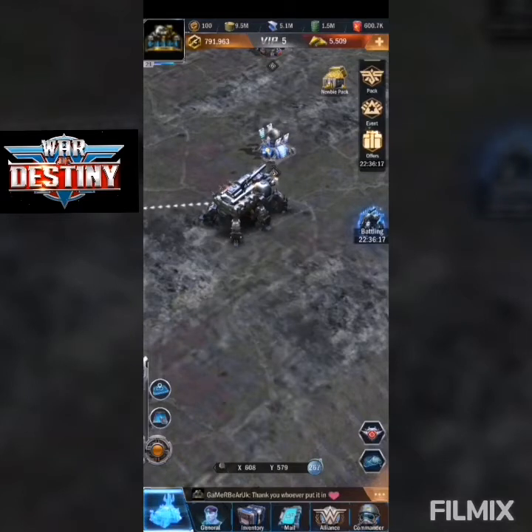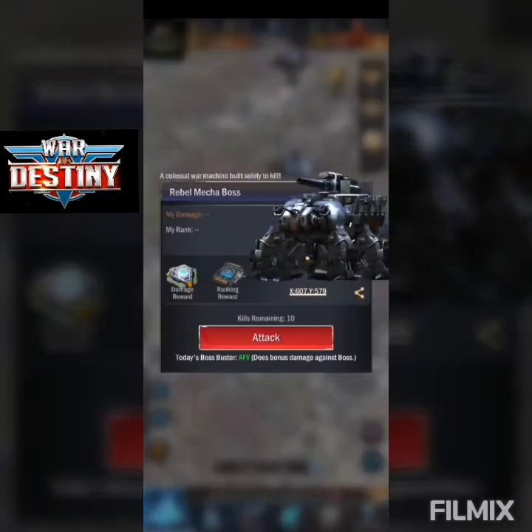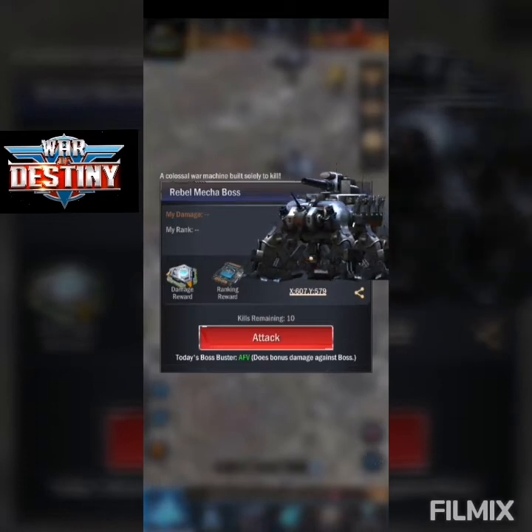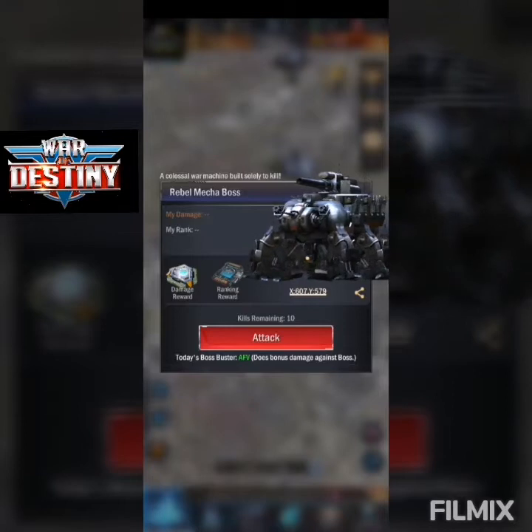Welcome back to the channel. Today I'm going to talk about the Rebel Mecha Boss. A lot of people just send whatever the strongest march is and don't really pay attention, but you can see at the bottom it says today's boss buster is AFV — it does bonus damage against the boss.